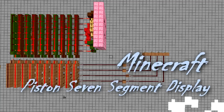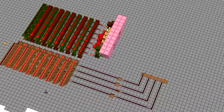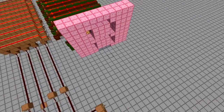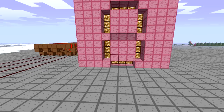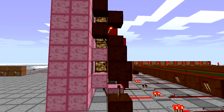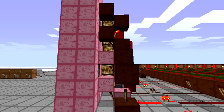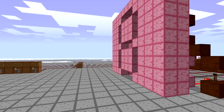Hello there Minecrafters. This is my first 1.7 video, so I thought it would be appropriate to make something using pistons. I've seen a lot of doors and I've made a door — it's nothing really special, you just have redstone lining pistons — but I'll make a video of that for you as well. But here I've created a segment display using pistons.